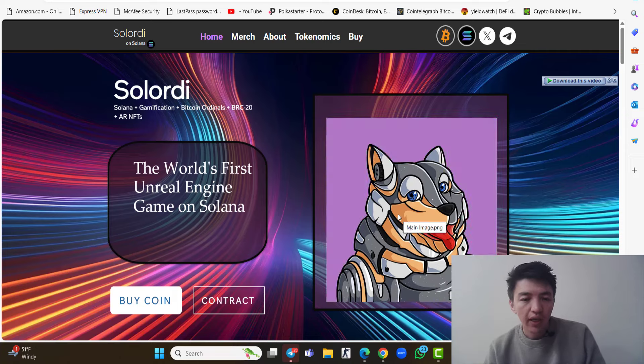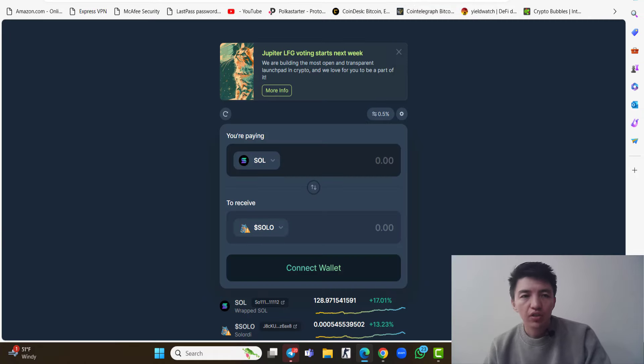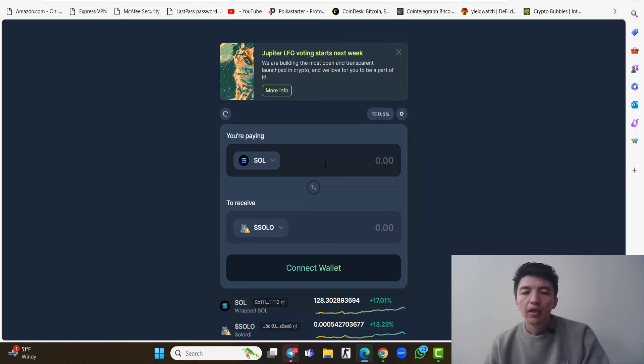You can see the NFTs and how to buy this token. This project is already available inside Jupiter, so simply click on 'Buy Coin' and you will see the purchase website. You need to connect your wallet and make sure you have Solana coin in order to purchase this token, because this project is launched on the Solana blockchain.